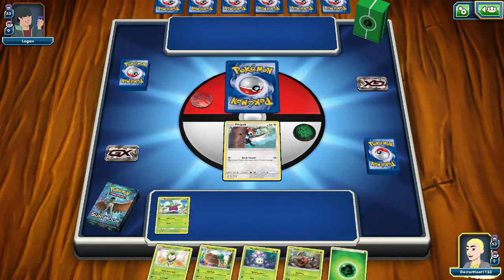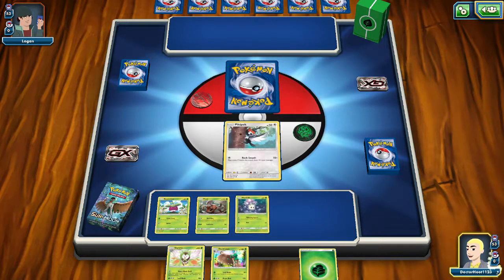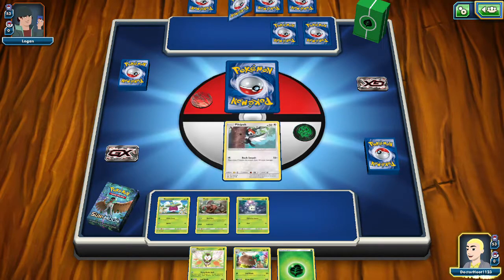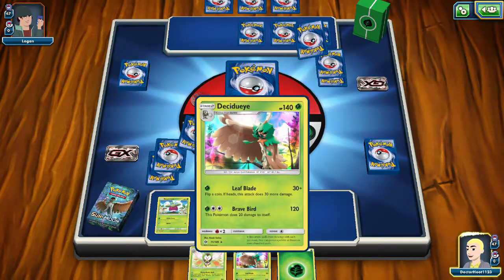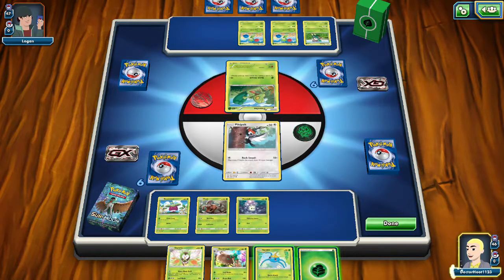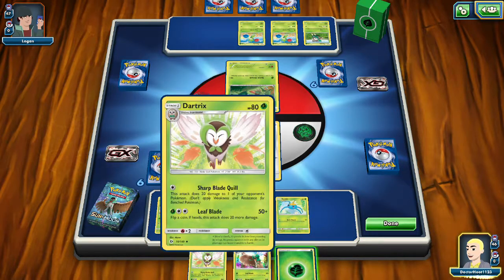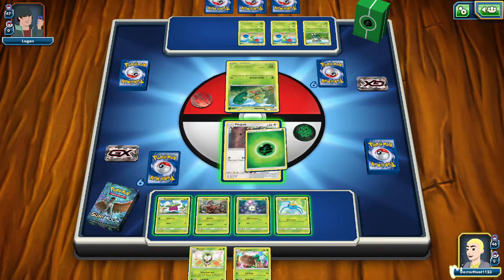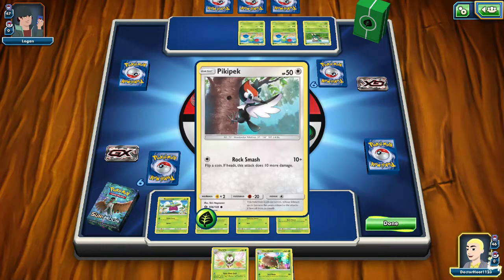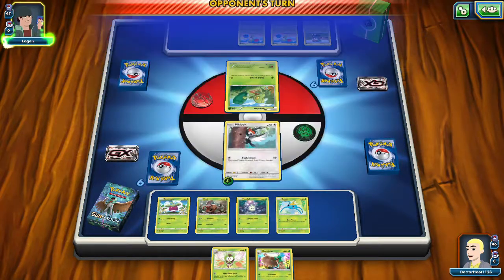If you hadn't noticed, we have Dartrix and Decidueye ready. So we just need one Rowlet — I nicknamed mine Dr. Hoot so it's hard to remember — and we're good. But we're actually going to use the energy on our Pikipek. And of course we can't use Rock Smash quite yet, so we're just gonna end our turn.